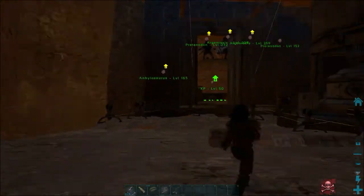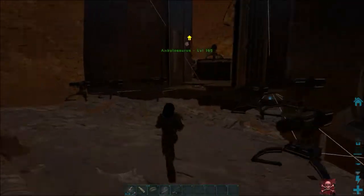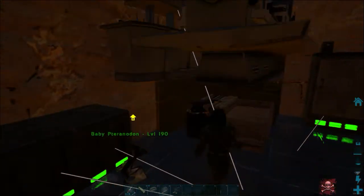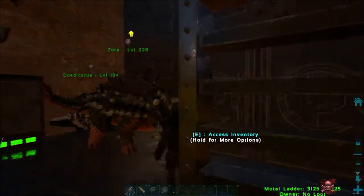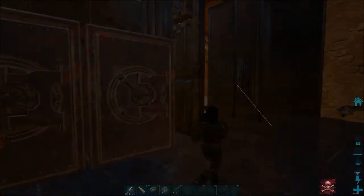This is where we are now. We have an indy forge, cooker, fabricator, fabricator, chembench, smithy, refrigerator, 2 vaults. Pretty good setup for now.